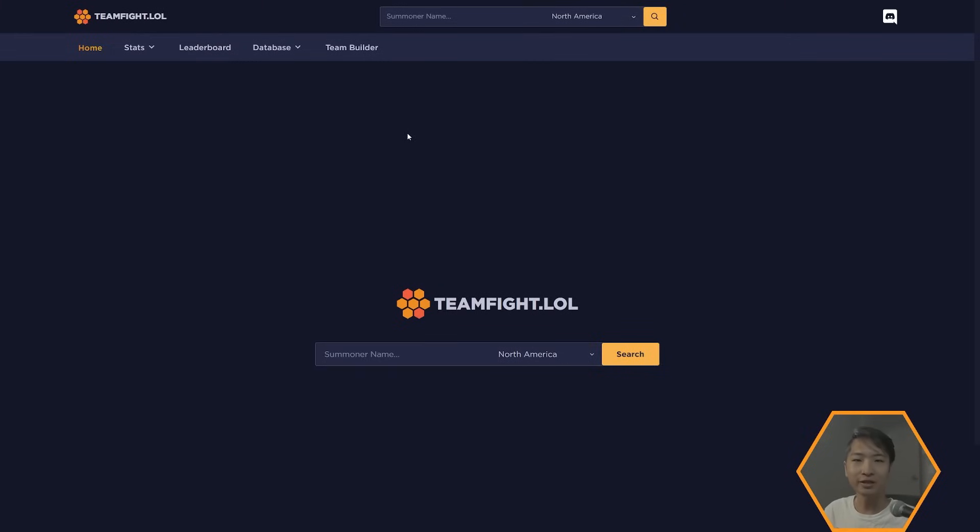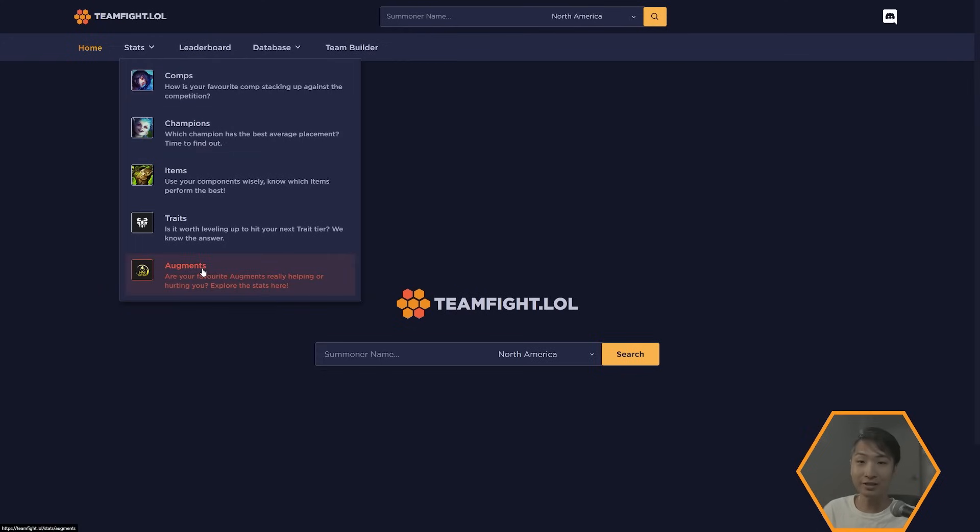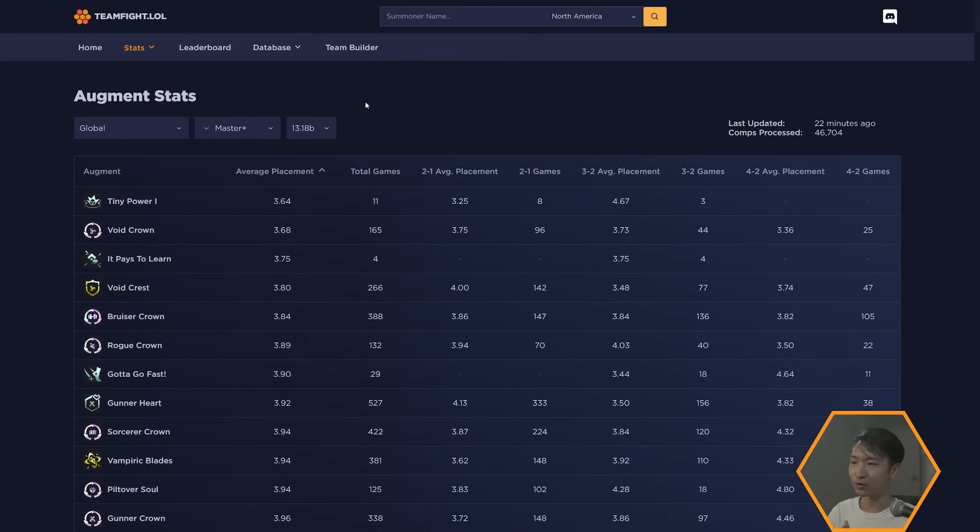Augments are super important in TFT and in a given patch we do not have time to watch or play every single augment, so we have to look at the data. The best way to do it is to go to any data site — I'm using teamfight.lol, a site I've been working on for a while that's not quite complete yet.